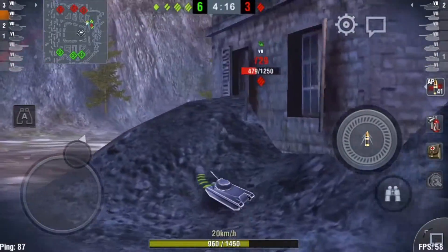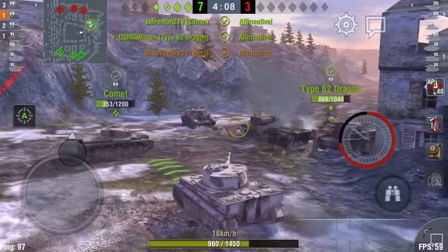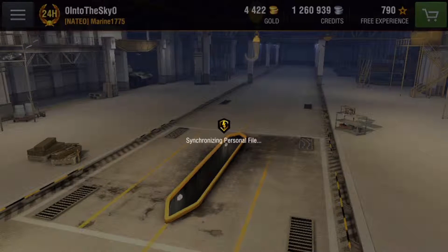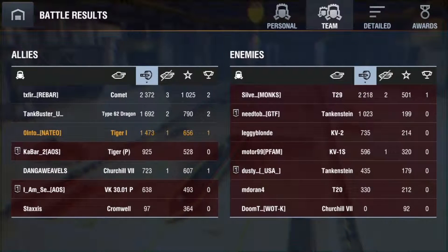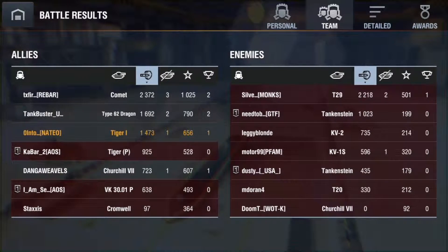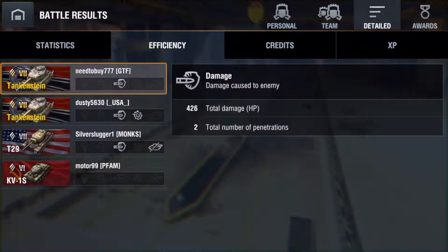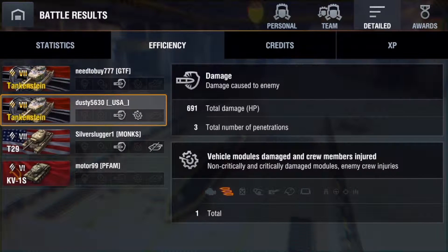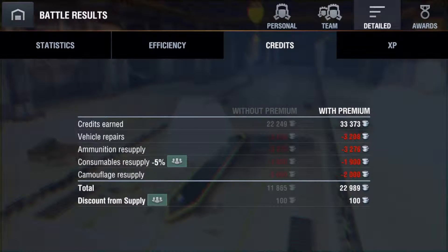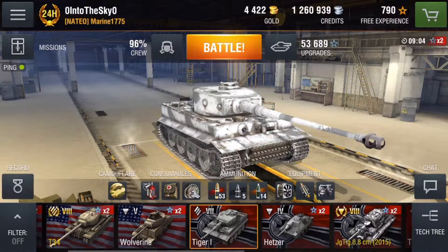Pretty amazing how the Type 62 didn't receive any damage at all. There we go — one kill, not that bad. Let's take a look at the results. It is a victory! We did solid damage — third overall — and earned about 22,000 credits. Let's take a look at the detailed statistics. Efficiency was 426 on the first tank and 691 on the second one. We did not penetrate the KV-1. I'm on a premium account so I'm earning more money.